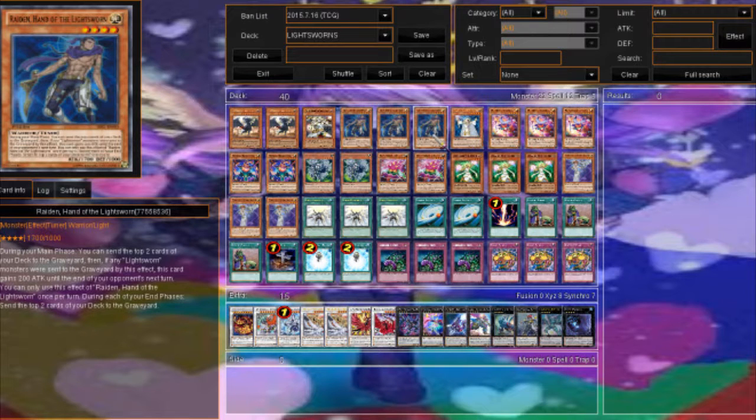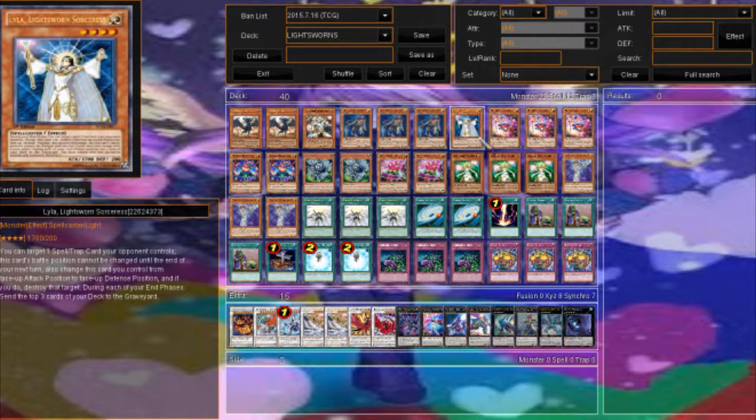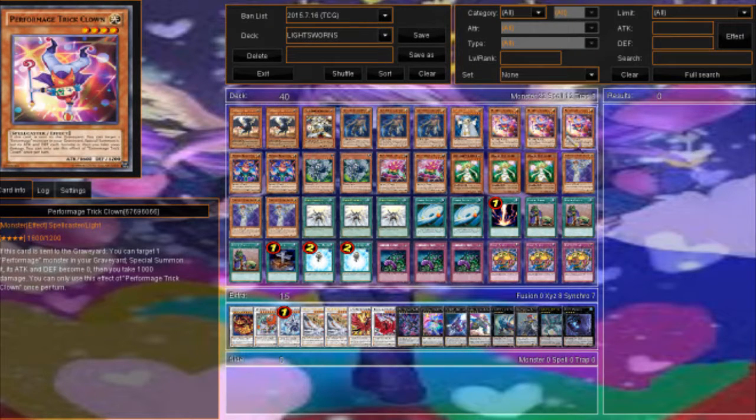Raiden will mill two and then during the end phase mill two more — he's a level 4 tuner. One Lyla to pop back row and deal with cards like Macro Cosmos. Performance Trick Clown: if he's milled or sent to the graveyard for a cost, you can special summon him and take 1000 damage.